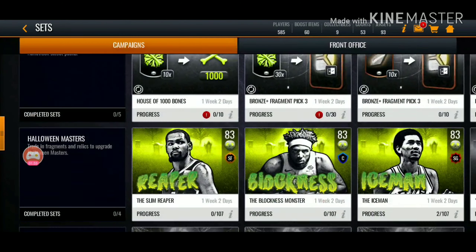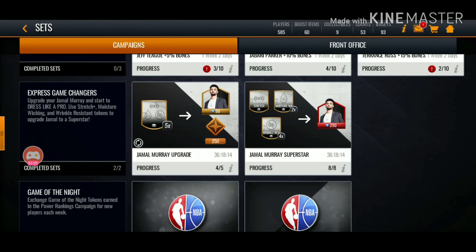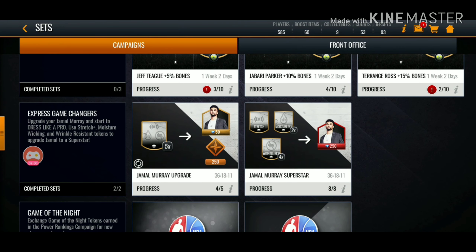Now we got Jamal — he might not be able to get upgraded all the way. We only need 90 more of his shards. I don't think I played my Jamal events today, so we can't do that right now — we'll probably be able to do it by the end.